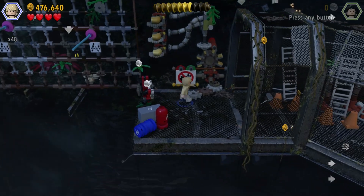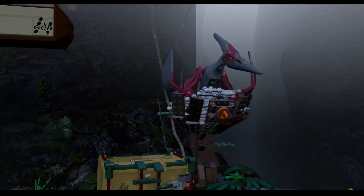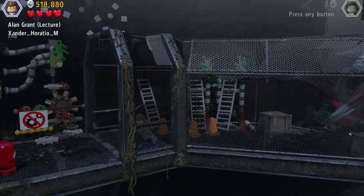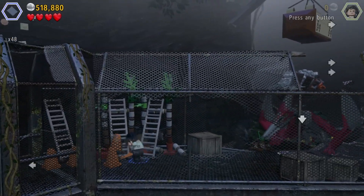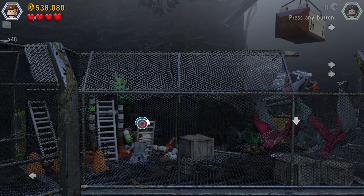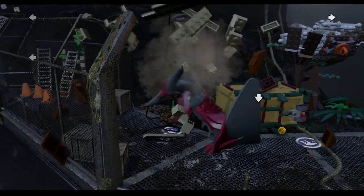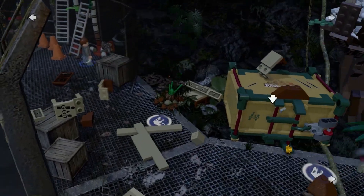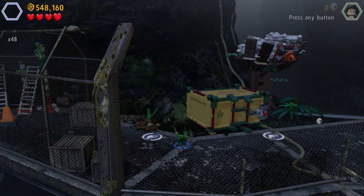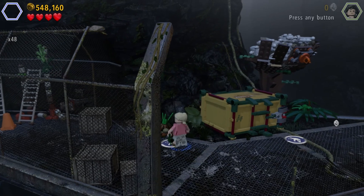The echo in this echo chamber is quite loud. We're going around here and the Pteranodon is going to snap at us. We want to come back here — yes, back here. Cut this rope. We'll quickly knock these out of the park, but I don't know who can plant or who can water plants, so let's just switch to Ellie.